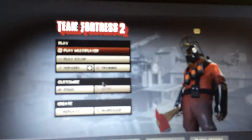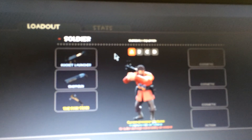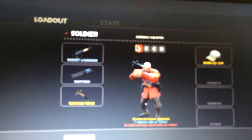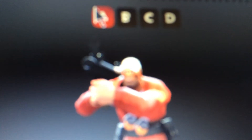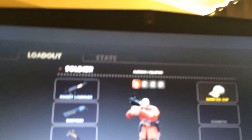I already have the item — the Soldier item. I already got the Top Man Corporation Hat, or 'Manco Hat.' You equip it and you can see his face because it takes off his helmet. It might be blurry but yeah — you can see his eyes, you can see him.